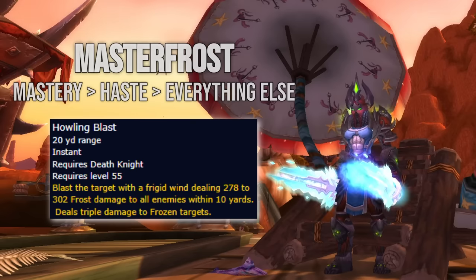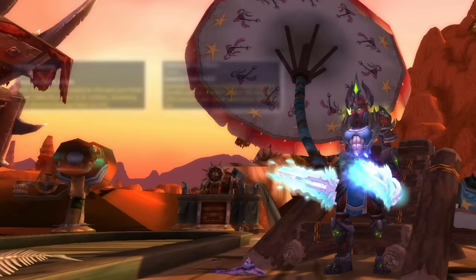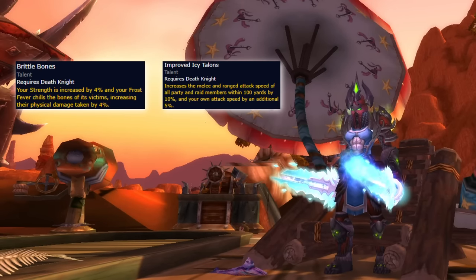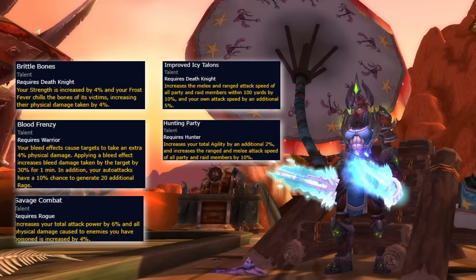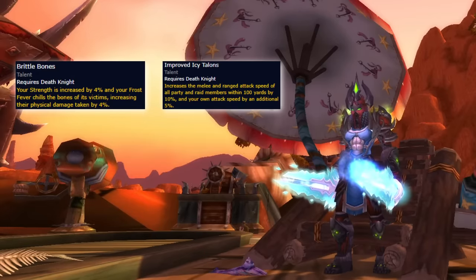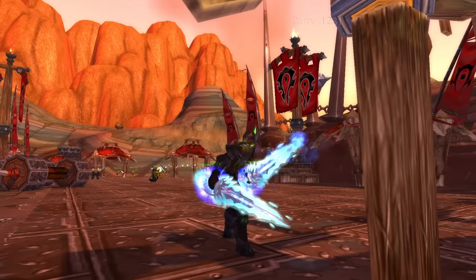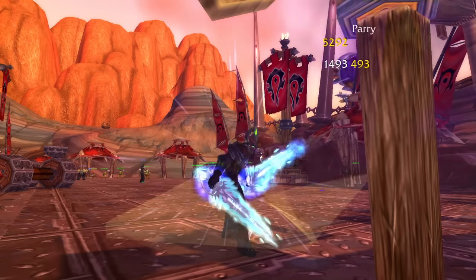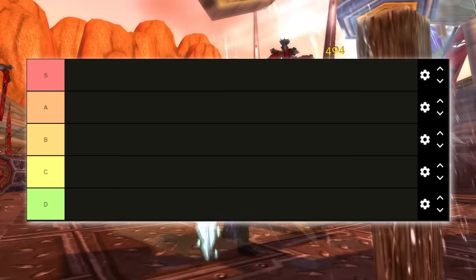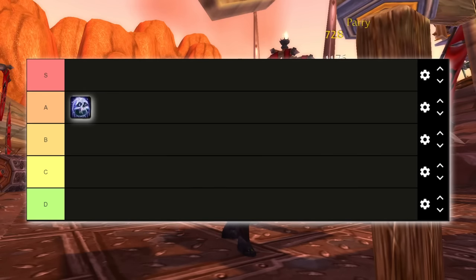Especially during speedruns where there is a lot of added value on being able to pump higher numbers on trash. Frost Death Knights bring Brittle Bones and Icy Talons to the raid, which is not a bad addition, but it will most likely be brought by other classes as Survival Hunters, Arms Warriors, and Combat Rogues will most likely see high representation in the raids. But in a 10-man setting, a Frost Death Knight will definitely pull its weight in the buff department. Frost in Cataclysm will be very fun to play and will perform well in the early game. They'll have niche use cases and can perform extremely well on AoE, but their poor scaling and limited utility mean they lose out on a top rank while still earning a spot in the A-tier.